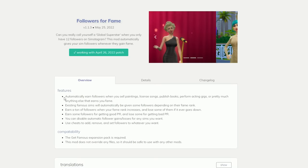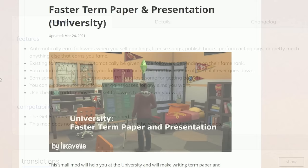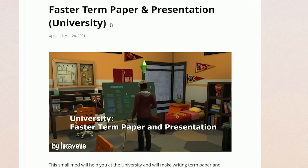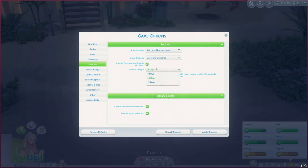The Followers for Fame mod means your Sims will automatically earn followers when they sell paintings or publish books. Existing Sims also get followers depending on their fame rank, and you'll lose some if your fame rank goes down. Next, a mod that lets your Sims complete their term paper and presentation faster. I've got my university set to 200% harder than normal, so this mod is a must-have — it makes Sims complete their presentation or university homework two times faster than normal speed.